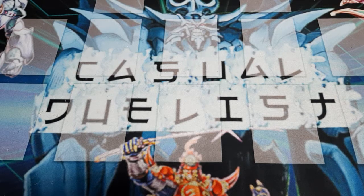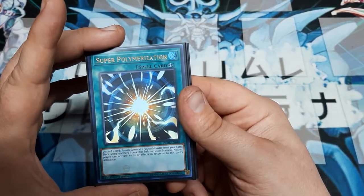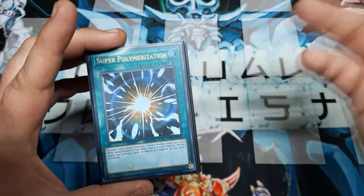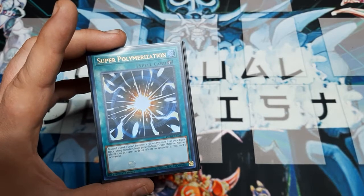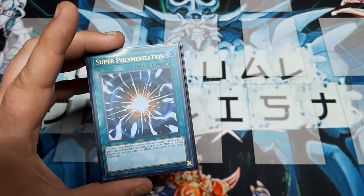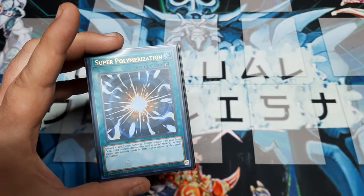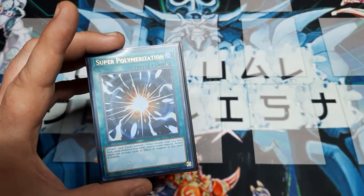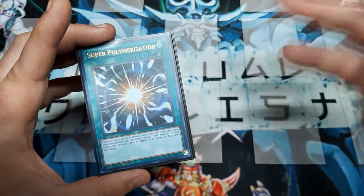Structure decks are probably going to be the most common version out there. I went ahead and got myself a set of the Duel Devastators when they came out, because I said, 'wow, they're going to give us a bunch of cards that are going to shake up the game.' That's also how I ended up with my Ash Blossoms and my Ghost Ogres — really pivotal cards I'm still using in every build. And Super Poly just happened to be in there amongst them.